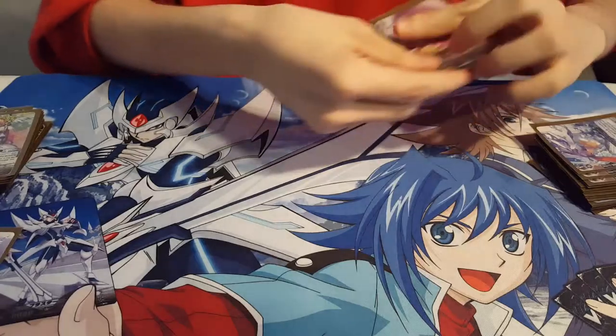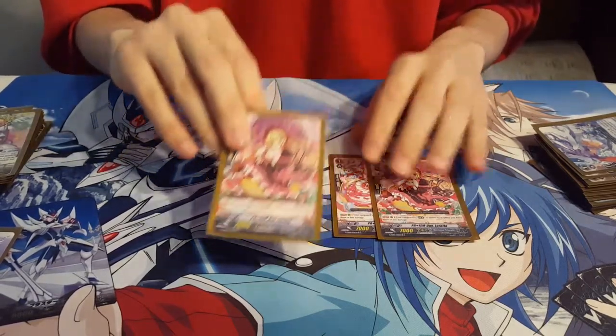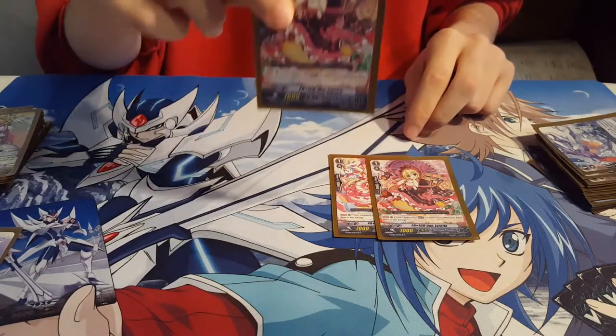Next up is three copies of Prism Duo Loretta — Limit Break Enabler — so that you can use Labrador's Limit Break while your opponent is still at grade 2. It can come in clutch and put them to five damage before they even reach grade 3.